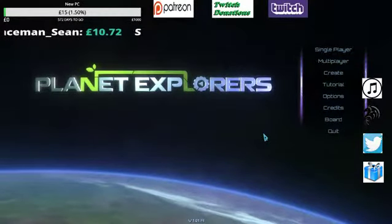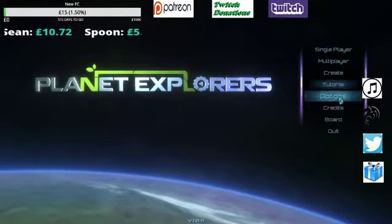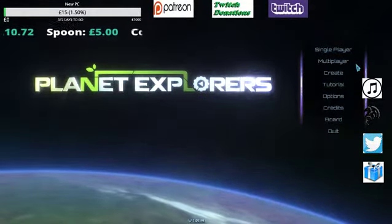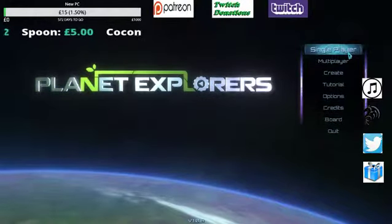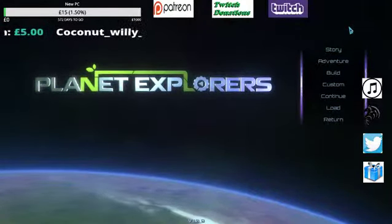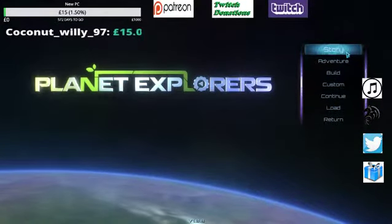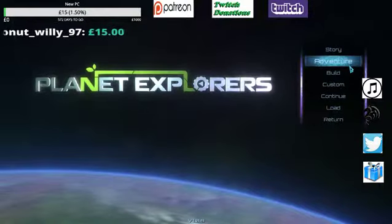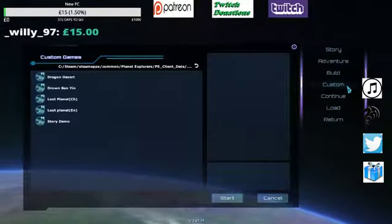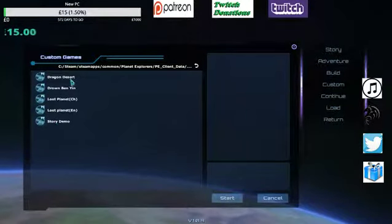This is version 1.09 of the game. You have Single Player, Multiplayer, Create, Tutorial, Options, Credits, Board, and Quit — all self-explanatory. We'll go to Single Player, where you've got the Story mode; if you've never played it before go and do that. We're always going to go to Adventure.